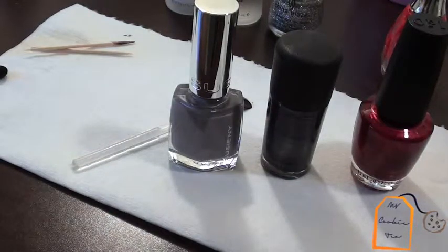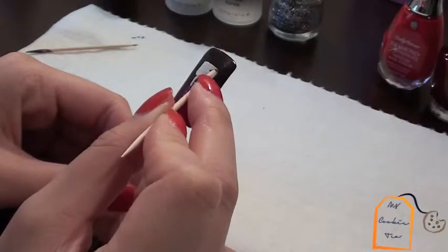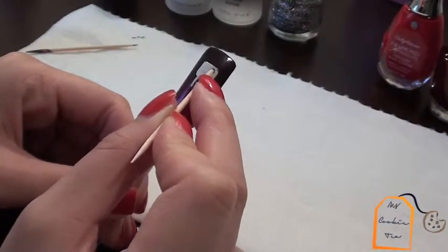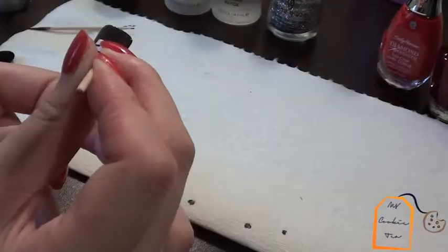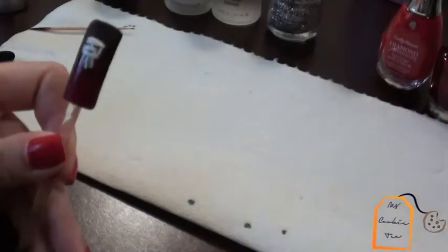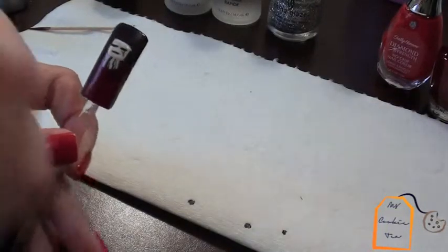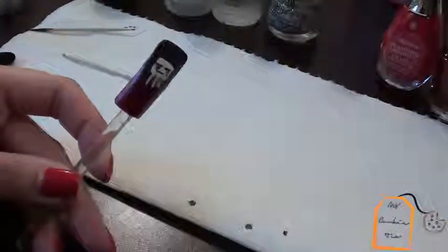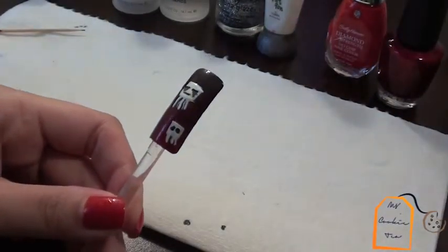Taking a gray polish, graphite, and the red we used before, we'll be creating his face. I'm using a toothpick with graphite nail polish to create two straight lines for his eyes and a straight line for his mouth. To create his tears, I'm using the other side of the toothpick with the gray polish. This is optional, but I also created a second Ghast — the one with his eyes open.